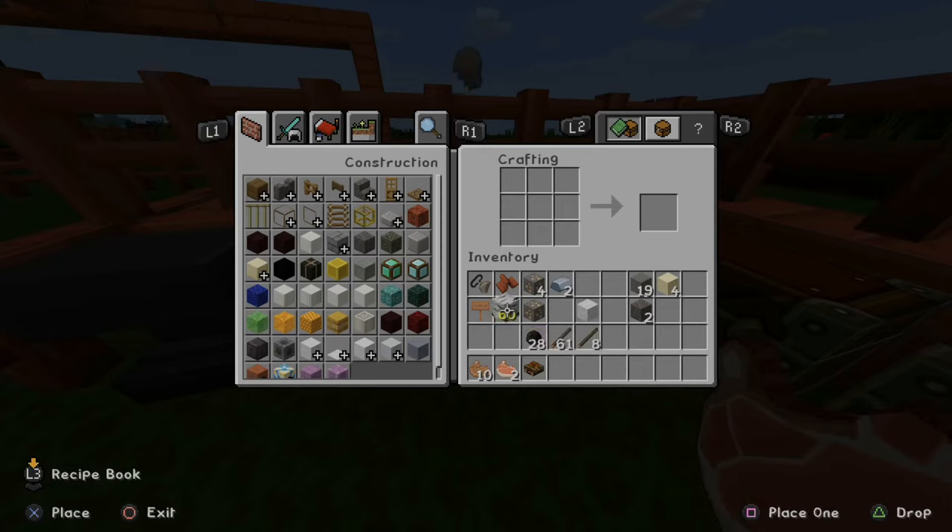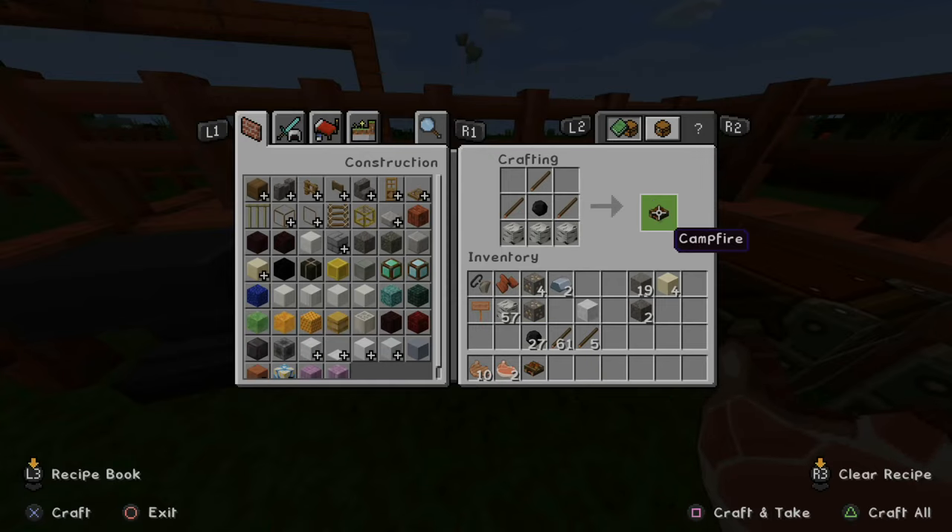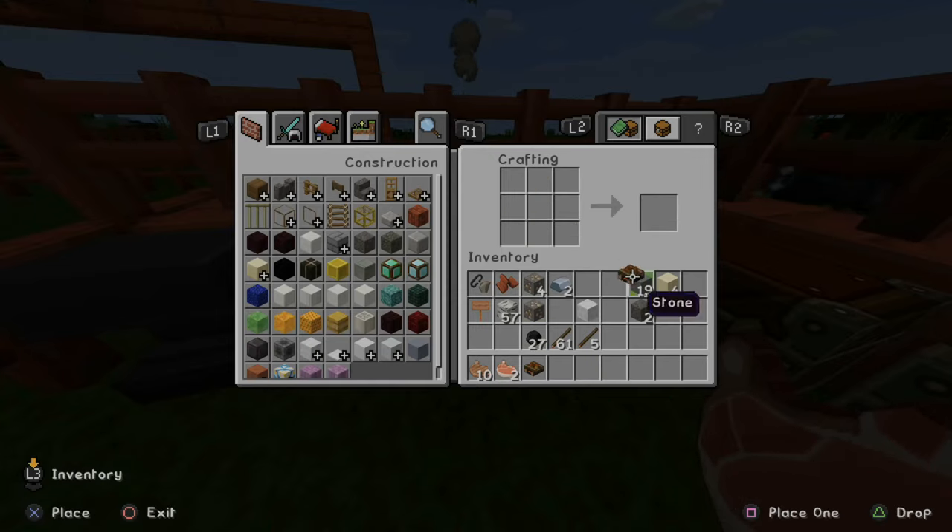Take your birch wood or any kind of wood and put it on the bottom — one, two, three. Take your sticks and put them in this formation like a triangle. Then take your coal and put one coal in the middle. Now you've created a campfire. Take this, craft it, and put it on your hotbar.